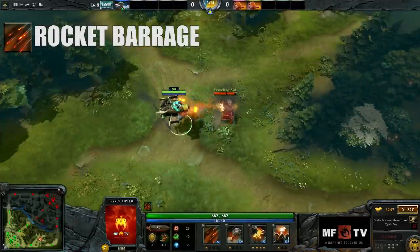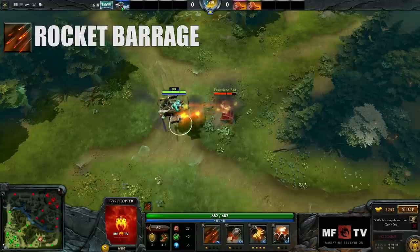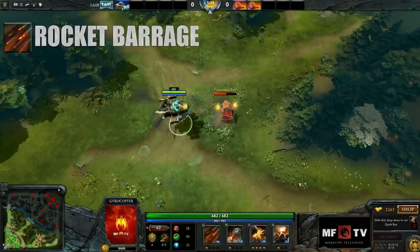Gyrocopter's first skill is Rocket Barrage. It launches 30 rockets in three seconds, dealing damage to enemies around him. If all the rockets hit a single target, it can deal up to 330 damage at level 1 and 690 at level 4.